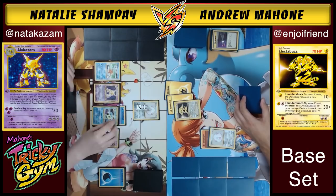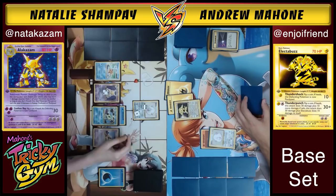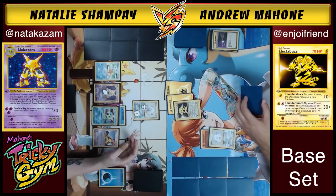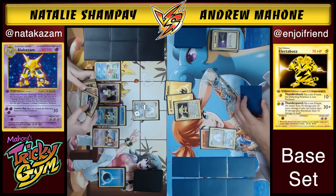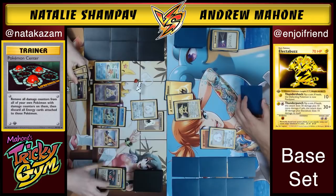Moving damage around feels a little sketchy — you don't want to put it all on the Gyarados. The Abras are very weak and could get knocked out with 20 damage. Natalie could just Pokemon Center this all off, but she decides to use Scrunch instead to buy more time. The DCEs in the deck are for Scrunch and to get Andrew to waste his energy removals on them.